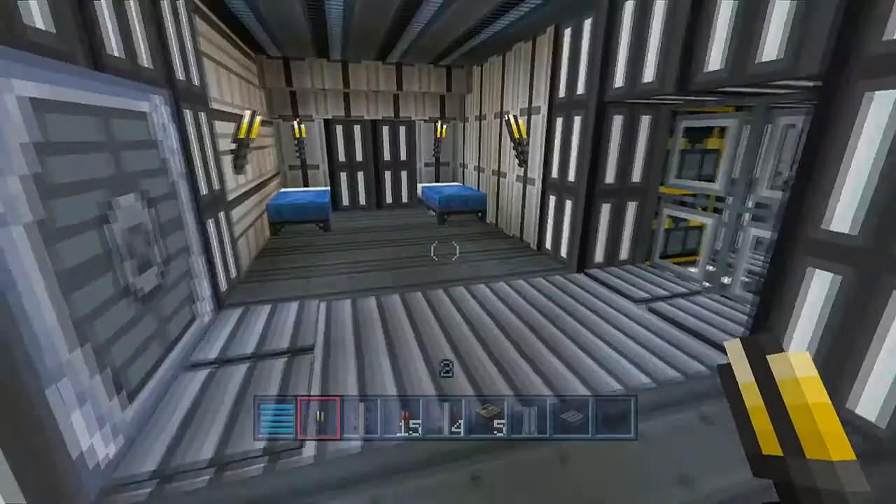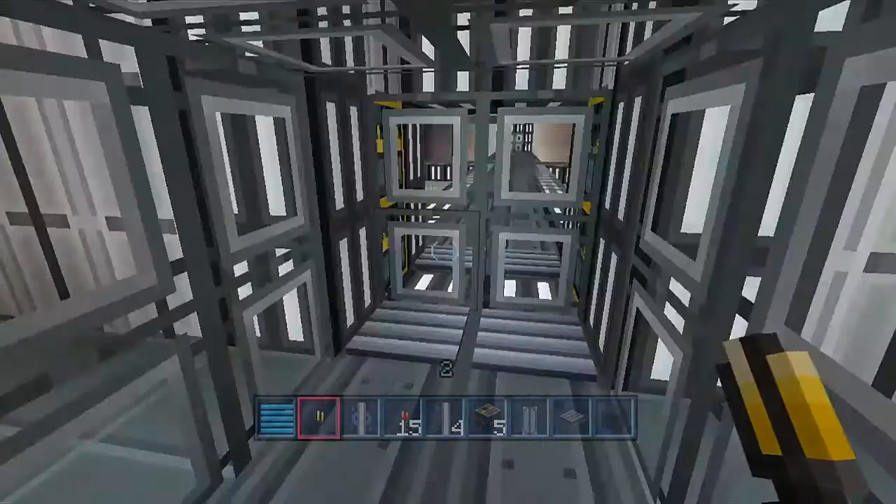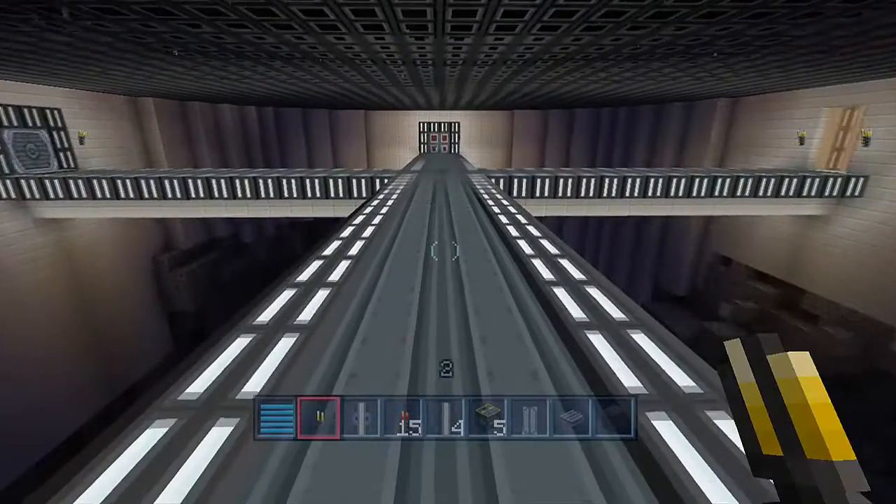We're gonna go into this little airlock double door system here, gonna go into a little glass tube that loads you into the main chamber. We've got the airlock doors on the opposite side as well.